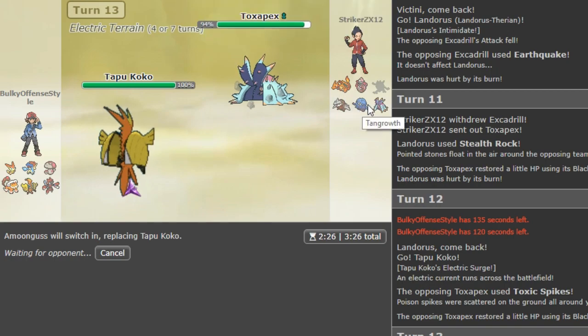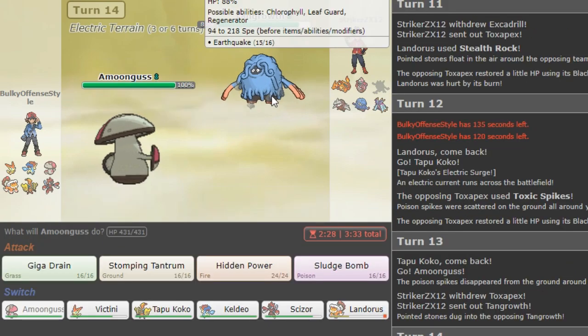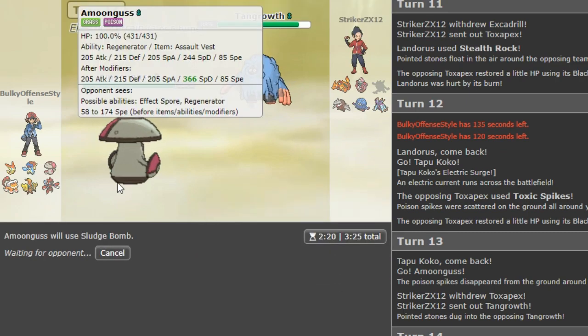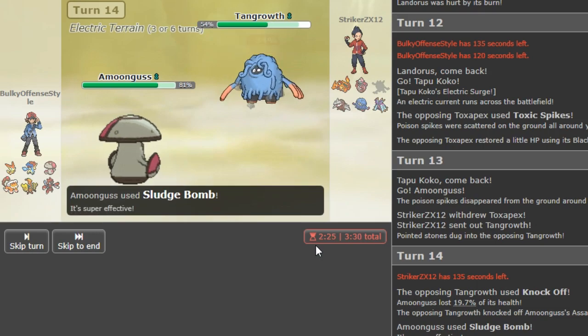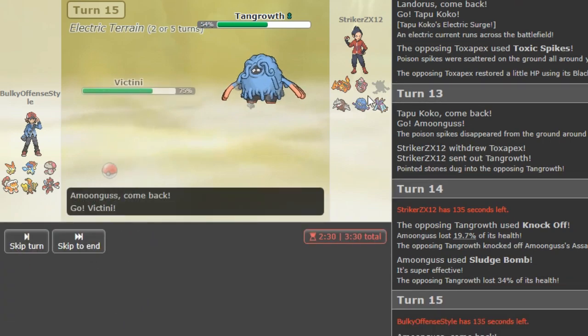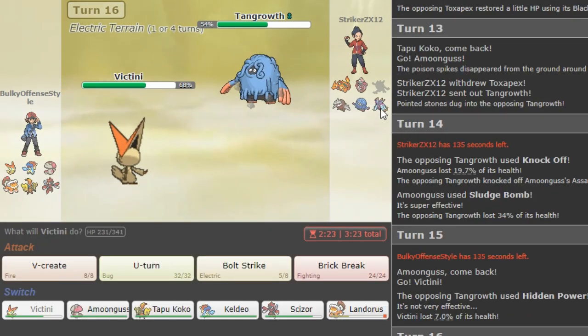Amoonguss here to absorb the Toxic — I'm expecting them to go into Excadrill. Or go for Baneful Bunker — they like to carry that on low ladder sometimes. He might go Toxapex. I'm gonna Sludge Bomb just in case he tries to stay in for a Knock Off. I want to try to poison him and do a good amount of damage — that does nothing, he's AV. He's most likely gonna go to Toxapex. I'm gonna take advantage and go into Victini. He goes for Hidden Power Ice probably — yeah, now we just click Bolt Strike.